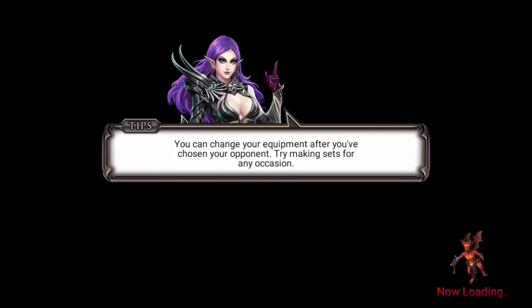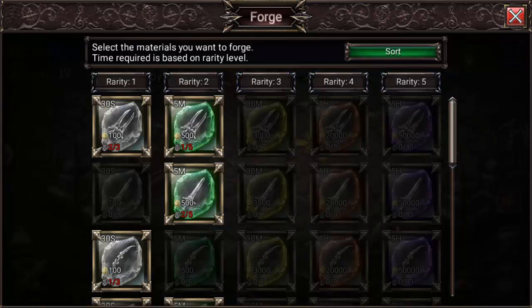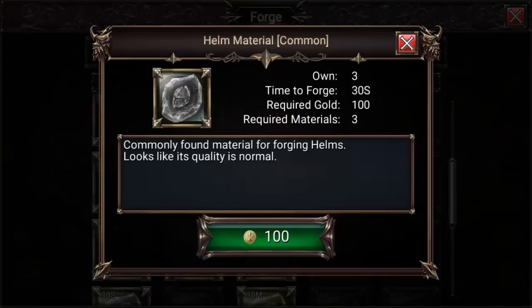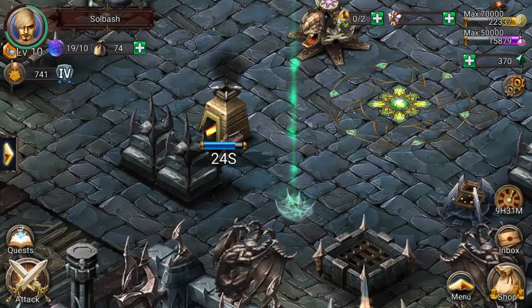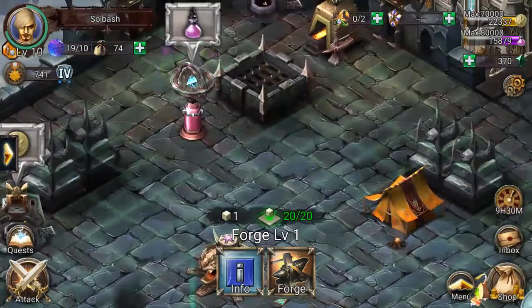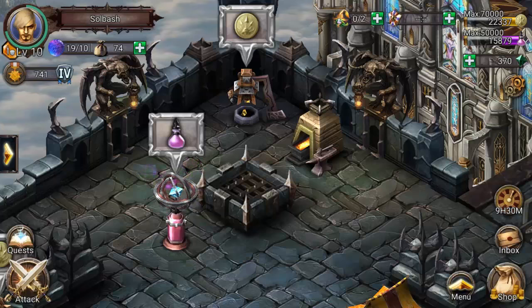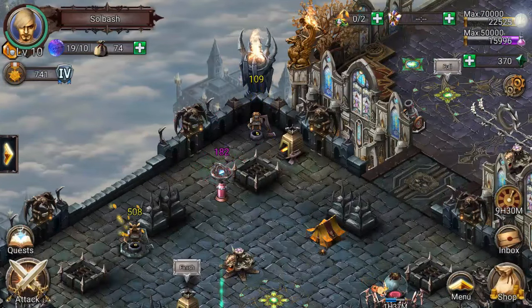When you start out you're going to have a forge. That's where you get the majority of your equipment. I can create something for 100 gold — in 30 seconds that's going to create an item and it has a chance to be not common. The rarity goes: common, uncommon, rare, and I'm guessing epic then legendary. I haven't gotten that far. The max level currently in the game is level 60 and I'm level 10. Just like any other RTS you can collect and craft stuff.